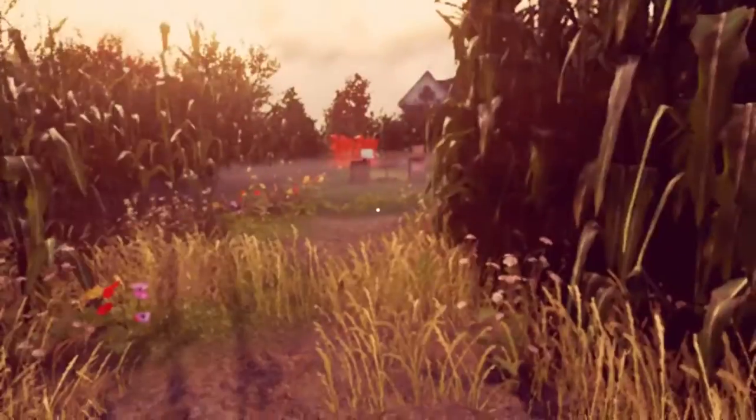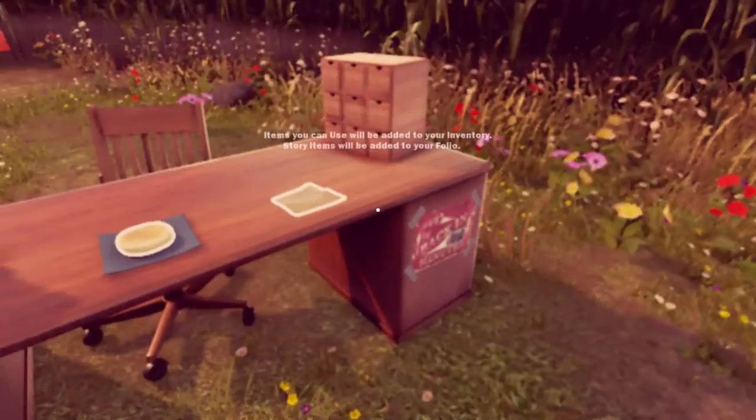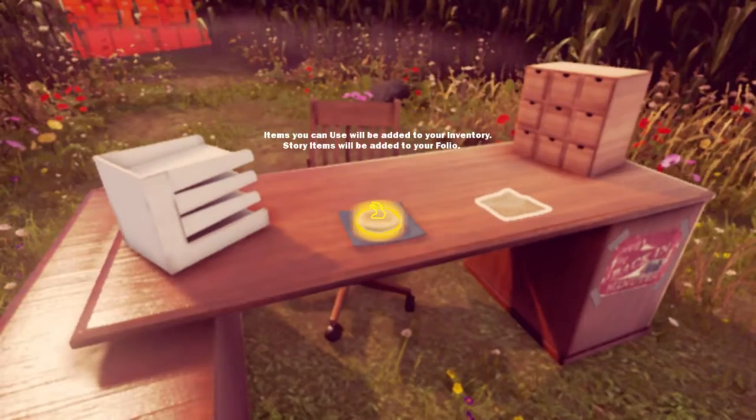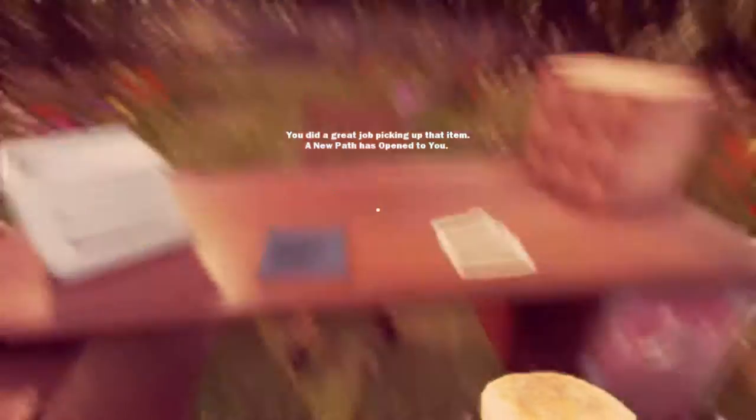Branching paths. I'm scared. I'm sure I picked the wrong one. Maybe not. Just a desk — nice outdoor desk. Items you use will be added to your inventory. Story items will be added to your folio. Get the wafer — the English muffin! You did a great job picking up that item. A new path is open to me.